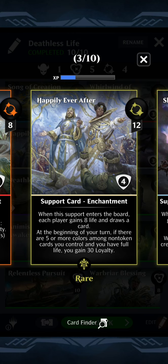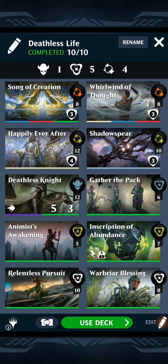At the beginning of your turn, if there are five or more colors among non-token cards you control and you have full life, gain 30 loyalty. That's white. The Deathless Knight is black and green, so you just need red and blue. Song of Creation and Whirlwind of Thought have red and blue in them. As you're doing this, you're going to get the eight life to return all the Deathless Knights and get that 30 loyalty pretty quickly.